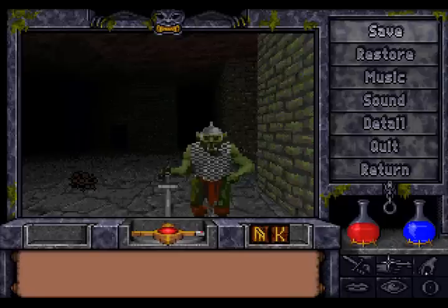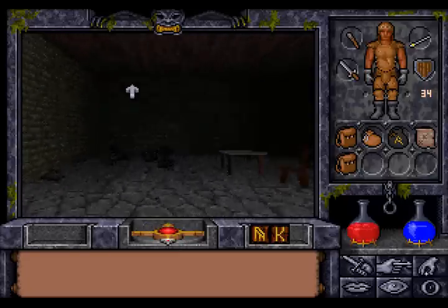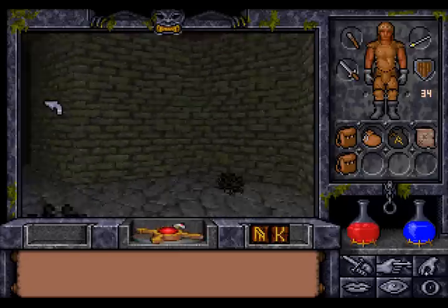Hi there, this is Baron with the Let's Play of Ultima Underworld 2. We entered the large black rock gem at the bottom of Castle British, and somehow I don't think we are in Kansas anymore.